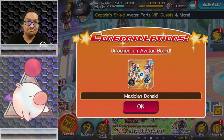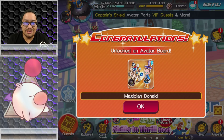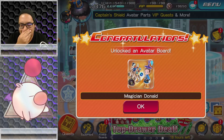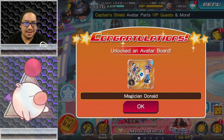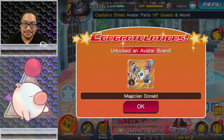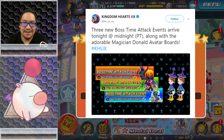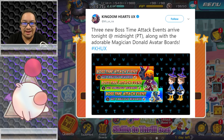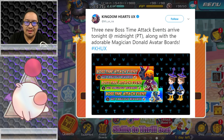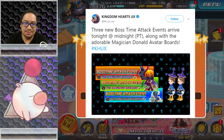Hey guys, how's it going? DUJ2 here. Welcome back to Kingdom Hearts Union Cross. And look at what we have. So apparently I completely missed a tweet last night, and this is the tweet that we got. Three new boss time attack events arrived tonight at midnight along with the adorable magician Donald avatar board. So the time attack events — just wow. We get fabulous rewards of mirrors and jewels apparently.